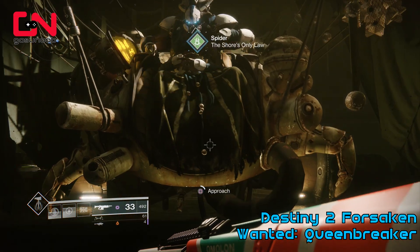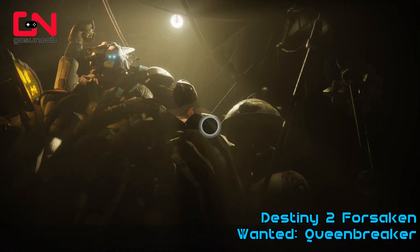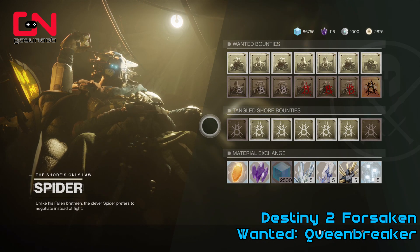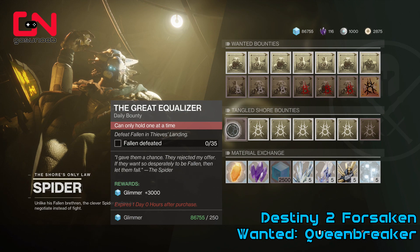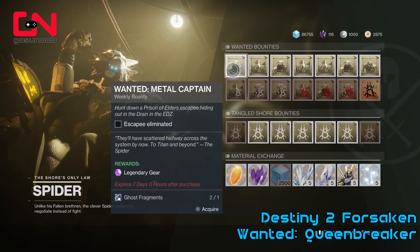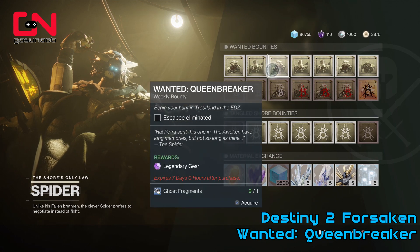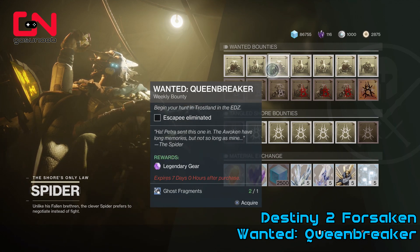Hello everyone, this is the Noob from GoToNoob.com. I got some footage from Destiny 2 Forsaken. We're playing the new expansion that just launched and I found this bounty that you get from the NPC called the Spider, and he tasks you with killing the Queen Breaker on Trostland.